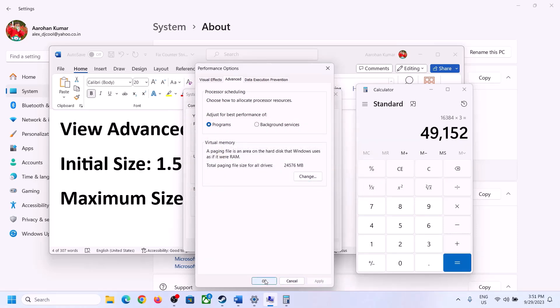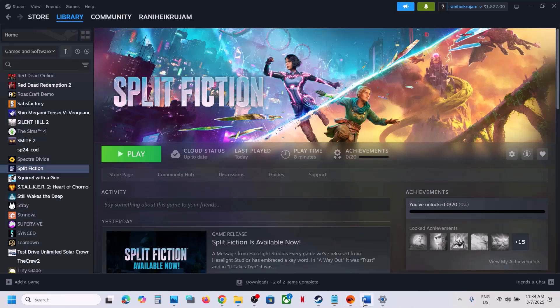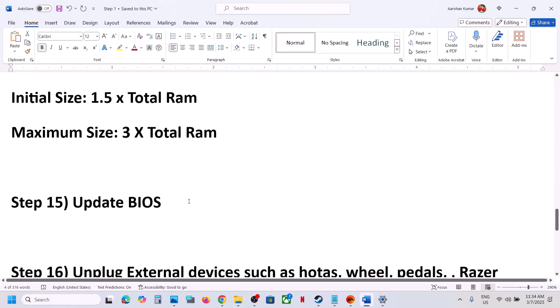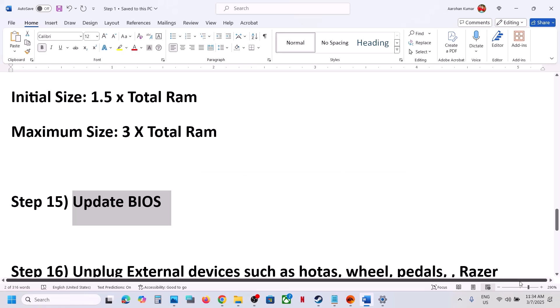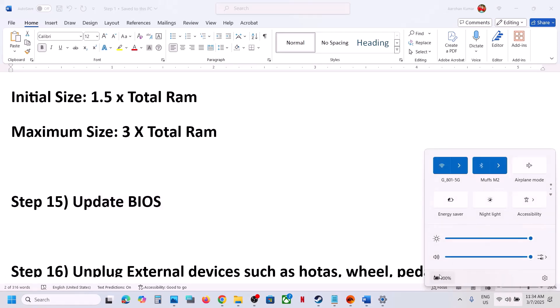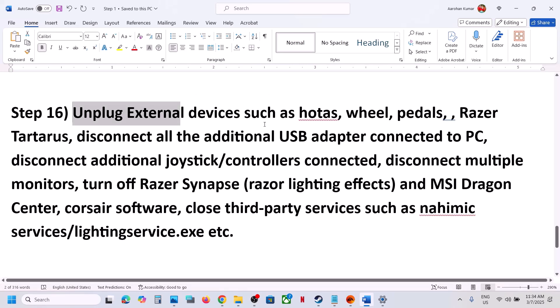The next step is to update the system BIOS. Go to your system manufacturer's website, select your model number, and update the BIOS. For laptops, make sure the battery is above 10% and the AC adapter is connected when updating the BIOS. Do not unplug the power cable while the BIOS is updating. After the BIOS update, log into the computer and launch the game.